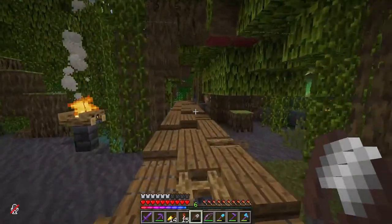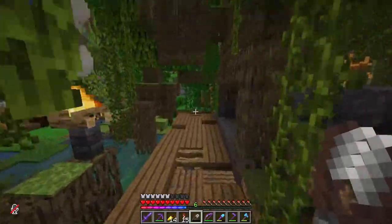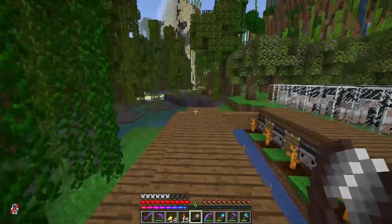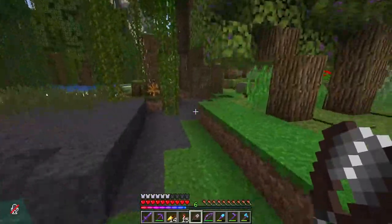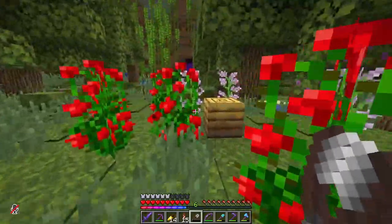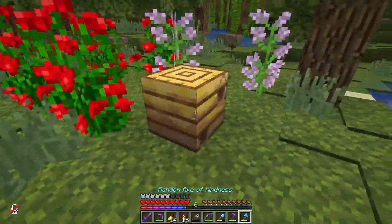I don't think I'm going to go for the super compact design where the bees go to the flowers directly outside their house — that never works anyway. We're just going to make one big open free-range space for all of my bees to live in.